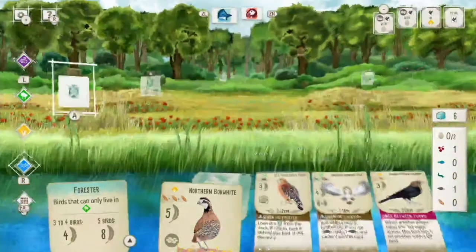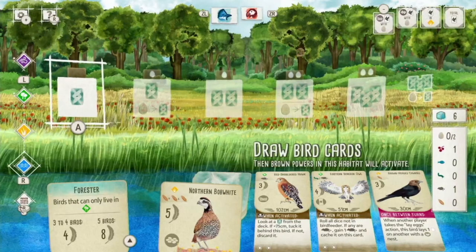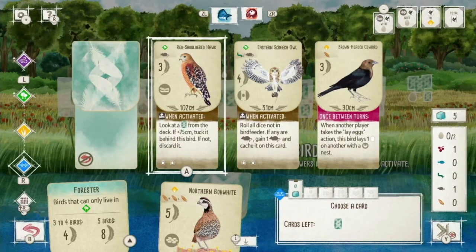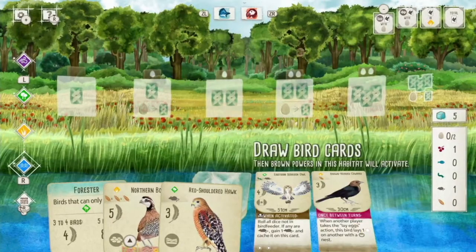The Red-shouldered Hawk has one of those nests that I need. I'll flick up on the right stick again, swap to the wetland section, and use one of my actions to draw a bird card. I want this bird. What I'm really working toward is playing him — I already have a mouse to pay for him — and then spawning eggs on him so I get those bonus points at the end of the round. That's going to take one action to draw it, one action to play it, one action to spawn eggs — so two actions left after that.